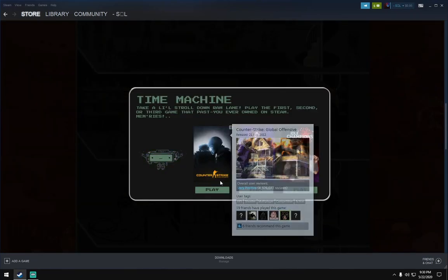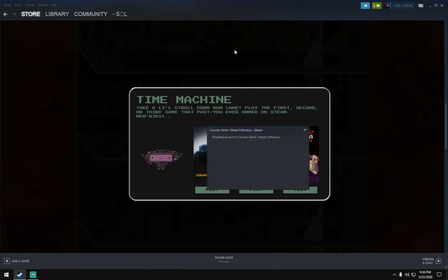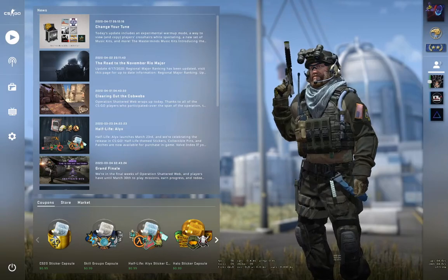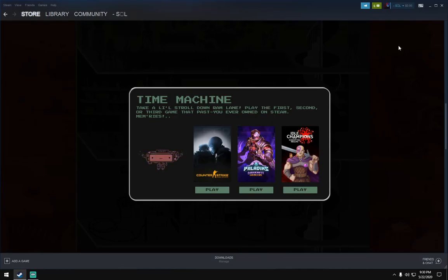Then click Counter-Strike: Global Offensive and click the Play button, then it will start to launch. Okay, then when this is open, you have to click this and now the badge will appear on your profile.